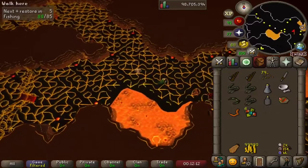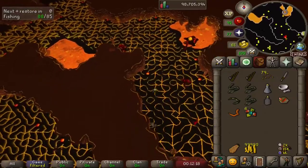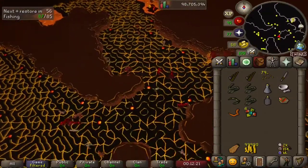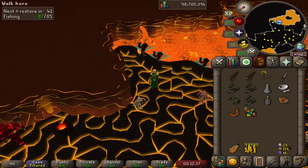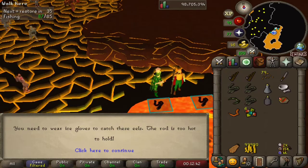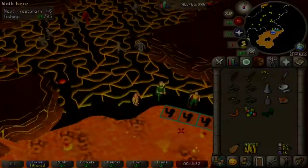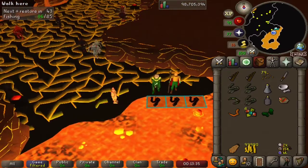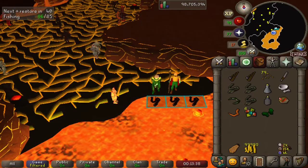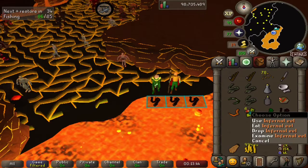We're going to go through the hot vent door into the centre part of Mor Ul Rek. Once we're in here, we're going to run east and then far south — south-east, as it's otherwise known. We have another bait fishing spot. These things are a lot more hot than the lava eels we previously caught, and so we need our ice gloves from the bank. With those equipped, there we have it: an infernal eel.